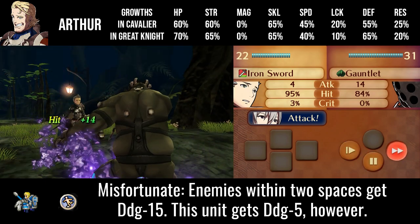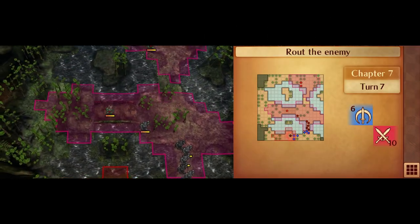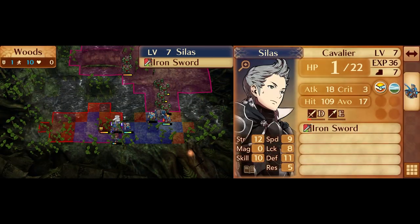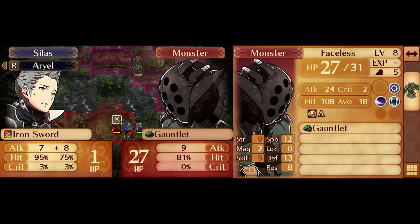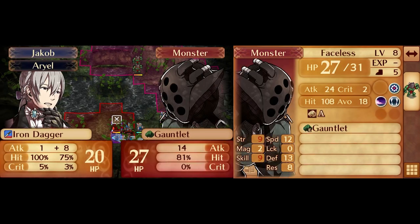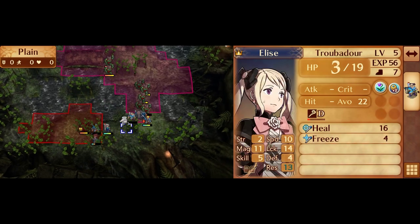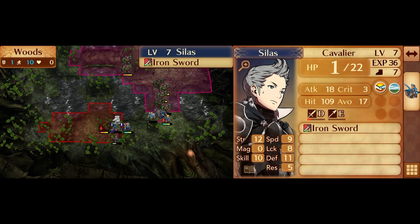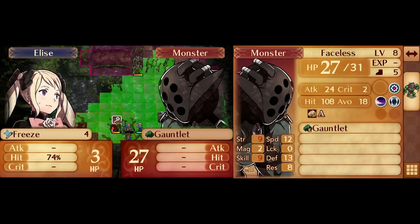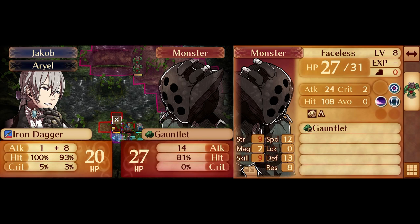I forgot to have Jacob equip his weapon so he can debuff the boss during the enemy phase. This won't stop us from feeding the boss kill to Silas, though. The boss takes a lot of damage from Corrin's Dual Strikes, so we'll be using that to chip and eventually kill the boss. Corrin's hit rates for these Dual Strikes are shaky, so we'll be helping her by having Felicia use Freeze. This doesn't quite bring her hit rate up to 100% — the Faceless is getting avoid from terrain — but that's not going to stop me from trying to secure the kill.